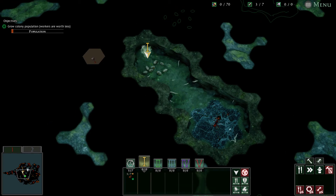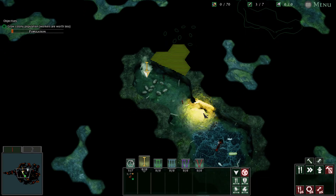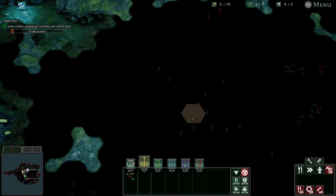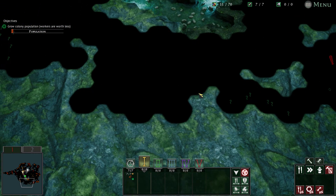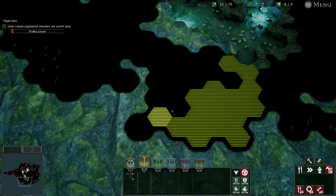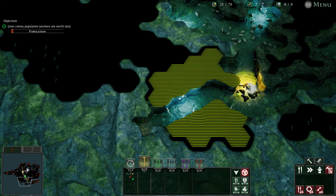Grow colony population — workers are worth less. On her nuptial flight, finally landing atop a sandy mound deep in the swamp. The vantage point might seem like an ideal home, but it may be short-lived. This whole area is liable to flooding, and nearby rainfall is already causing the groundwater to rise. Exhausted and without her wings, she is unable to move on alone. But if she can amass enough daughters in time, the colony as a whole may stand a chance.